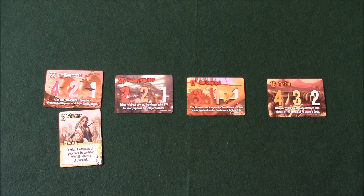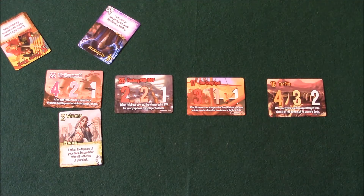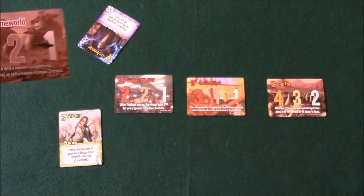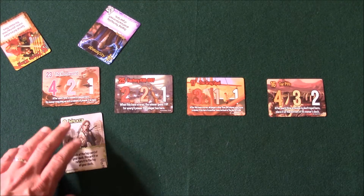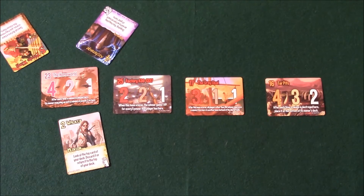Everybody plays different cards down — different factions play their minions. You can play actions on the minions, on other actions, or on bases. At the end of a turn, when you hit that break point — in this case 23 — the base breaks. You count up the total power, and whoever has the most power scores the highest amount of points, and you go down the line. First person to 15 total points is going to win the game.